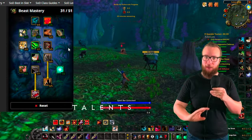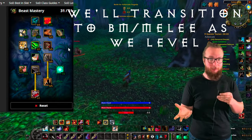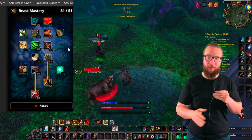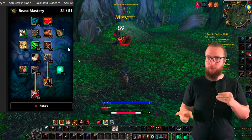Beast Mastery is just by far gonna be the strongest way to get to 40. Even though there's a bunch of really good looking melee runes that we're gonna be picking up here in phase two, Beast Mastery is still gonna be outperforming everything without access to those runes just yet. A lot of this is standard in the Beast Mastery build, but we are gonna be taking a couple extra things.